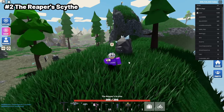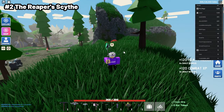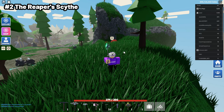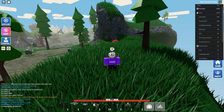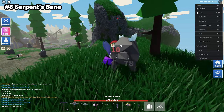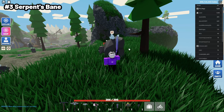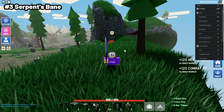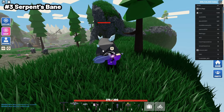The next one is the Reaper's Scythe, doing 81 to 115 damage, which is really good — not that much off the Cursed Hammer, but a lot cheaper, with about 10 less damage. After that is the Serpent's Bane, doing anywhere from 78 to 111 damage, which is pretty good. It's one of the only ones you can actually find in shops, doing so much damage for around a billion coins right now. This is probably going to rise in price, so if you can quickly buy it at shops, it will be better for you.